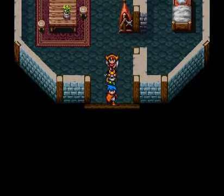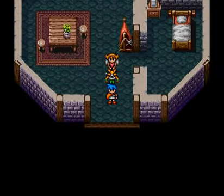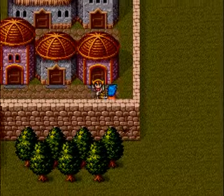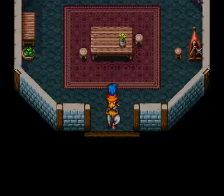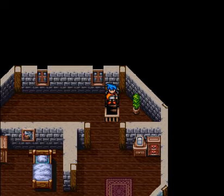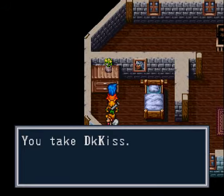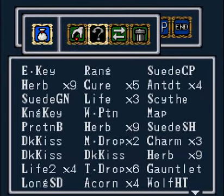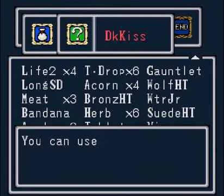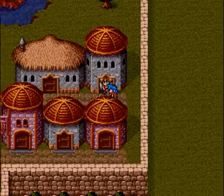Nothing there. You could eat the apples, but... slightly pointless. Nothing there. This has got something upstairs, though. Dark Kiss. I'm trying to remember what the hell that does. It just says you could use it during battle. I think it might curse the enemies. I don't remember though. It's one of those junk items that I wind up selling usually.